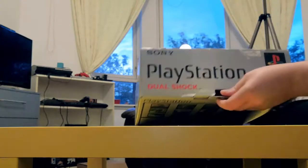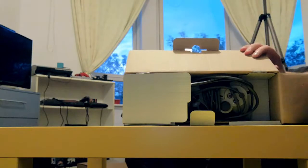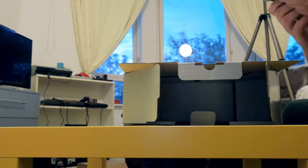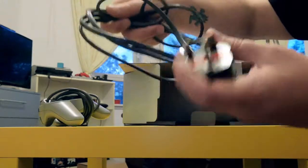It's not sealed, so we're okay for opening it. If this was still covered in wrap I maybe wouldn't open it, but let's have a look. There's our controller — clearly not in the original wrapping. The old classic DualShock controller. And that's the power cable — very straightforward, no transformers, no nothing, just a cable with a plug for the back.